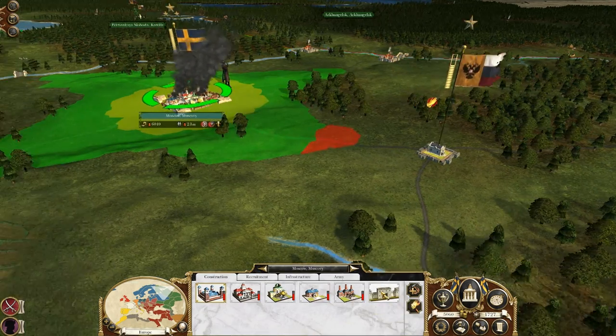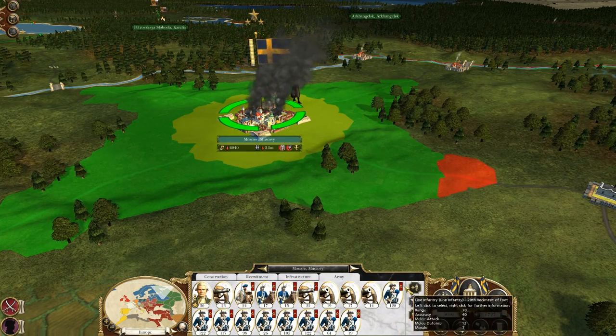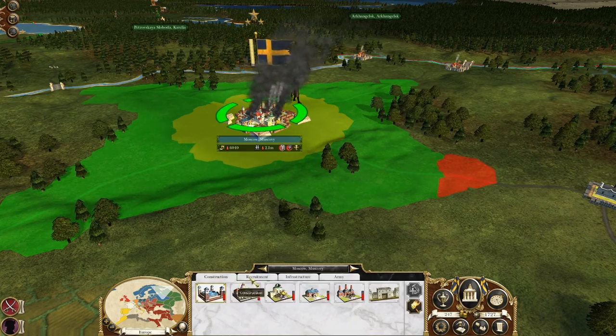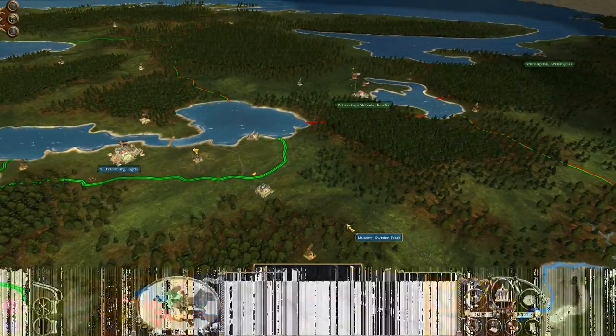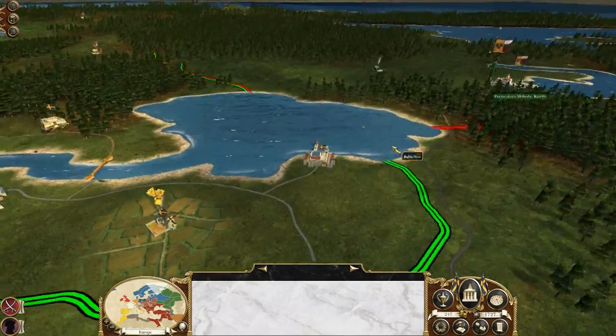I killed about 1,700, so I killed a lot more than I lost. Now I need to replenish my army first, and then I can focus on whatever else needs focusing on. Why Moscow has an admiralty, I do not know, because they do not border any — they don't have any ports.